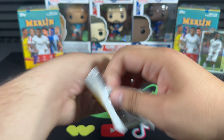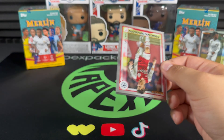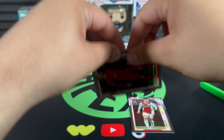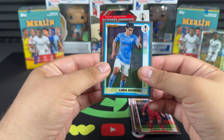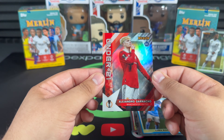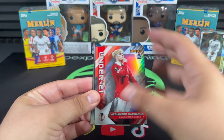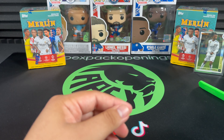That's a nice hit right there. Last pack of blaster one — Virgil, Luka Romero, and a rookie Alejandro Garnacho. Not bad at all — two fire packs to finish blaster number one.